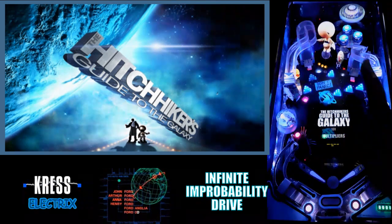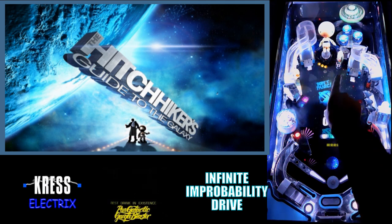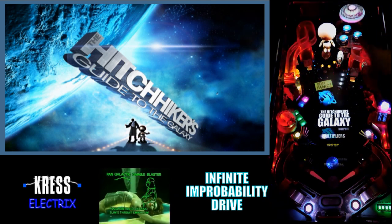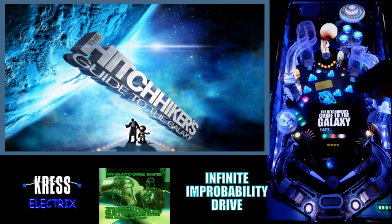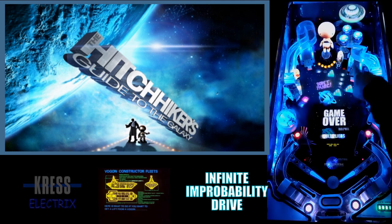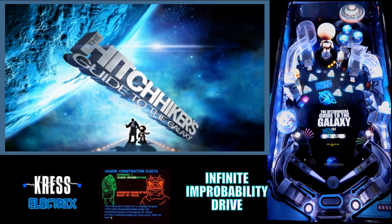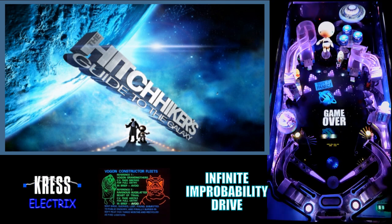Right, part four in probability drive. There are three lights in front of this shot here which show the status of the improbability drive, which is the pop bumpers up here. We need to make one shot per increment of those white lights to light the improbability drive. That gets progressively harder as the game goes on - basically we need to see that pop bumper get hit and spin the platter for it to register.